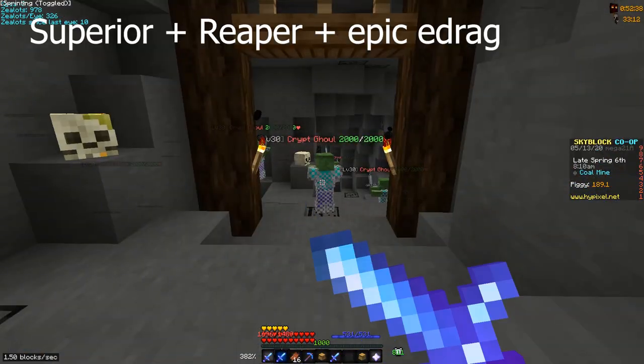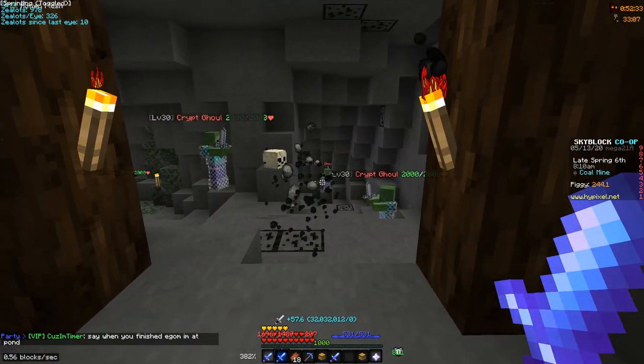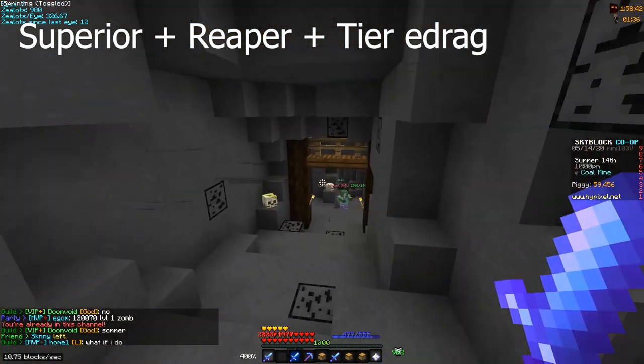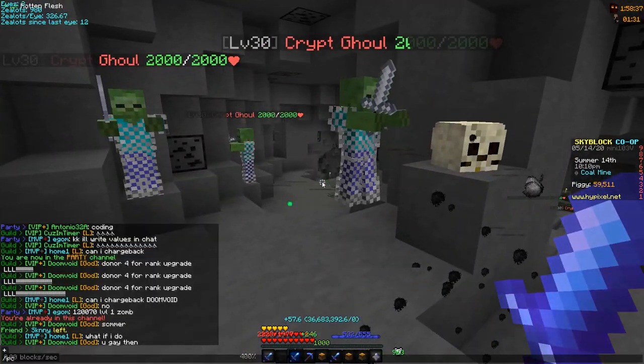I'm hitting for around 167,000 on a Crypt Ghoul. Now I'm going to test with Reaper Falcon to a Crypt Ghoul — I'm doing 177,000. Testing again with Reaper Falcon to a Crypt Ghoul gives 216,600.